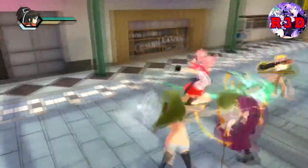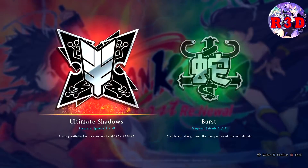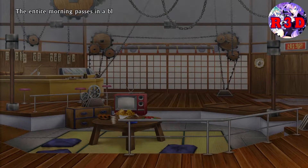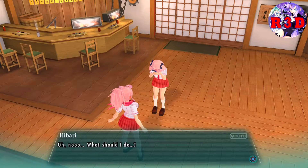In Senran Kagura Burst Renewal, you will fight through two 41-part stories. The stories for these games are cute and fun. I enjoyed a lot of the stories, especially the little romance one towards the beginning of the game. This is a full 3D version of the original 2.5D game with a retelling of its tale. This game has two stories, which is a good amount of content — the story of the first game and its sequel, which originally released for the 3DS as Senran Kagura Burst.